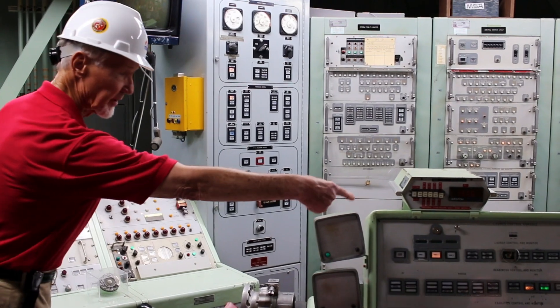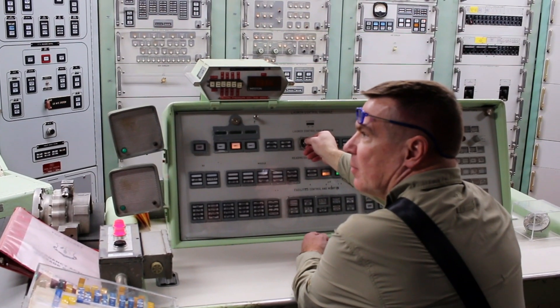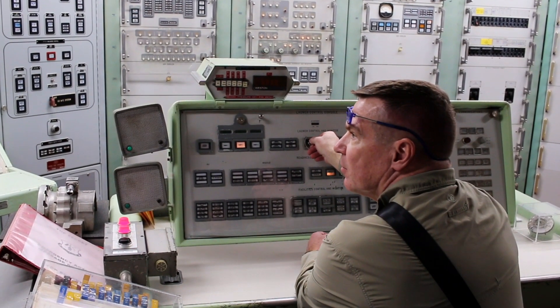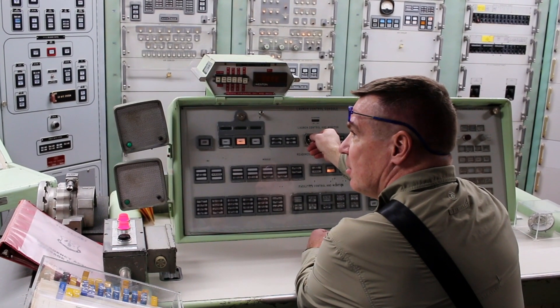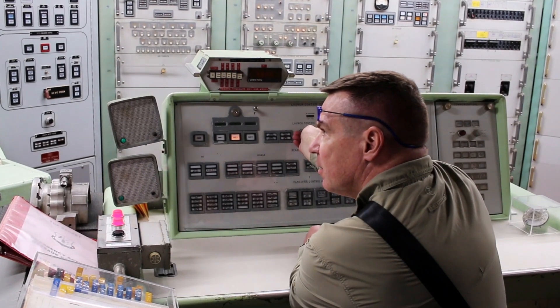I'm your deputy now, so you'll place your hand on your key here. I'll do the same over here. You'll give me the countdown. 3, 2, 1 — turn your key to the right clockwise and hold for 5 seconds. Roger that. Ready to launch? Yes. 3, 2, 1, launch. Turn and hold for 5 seconds.